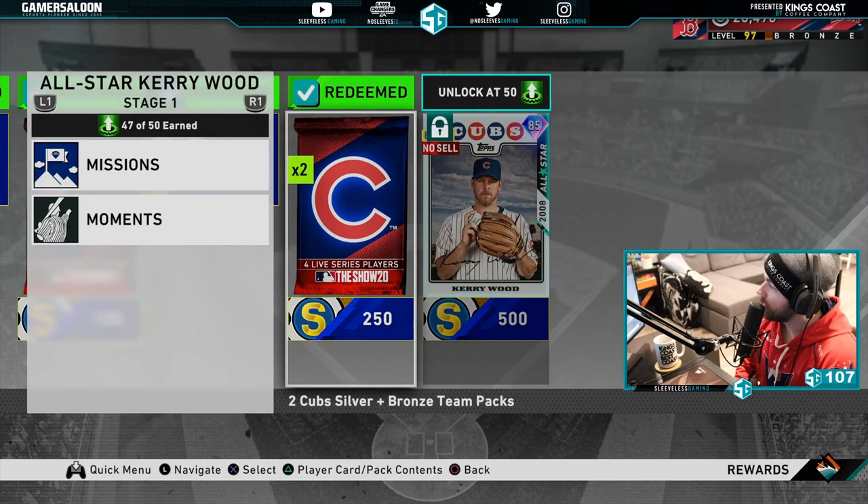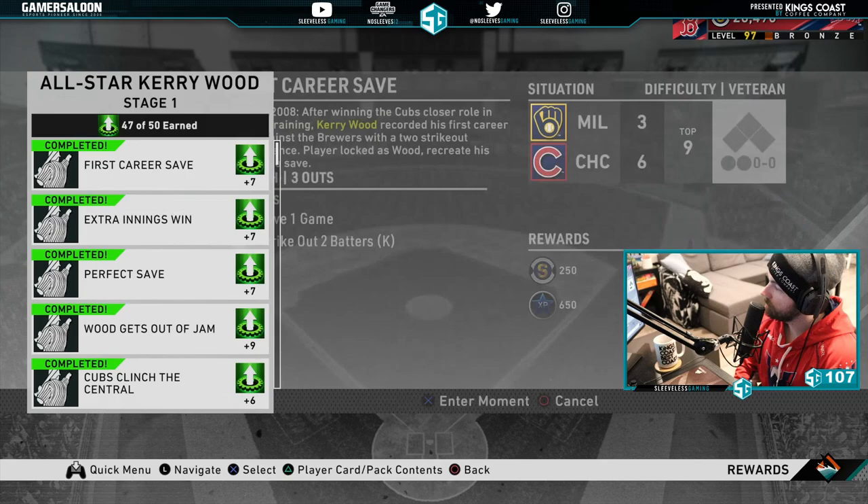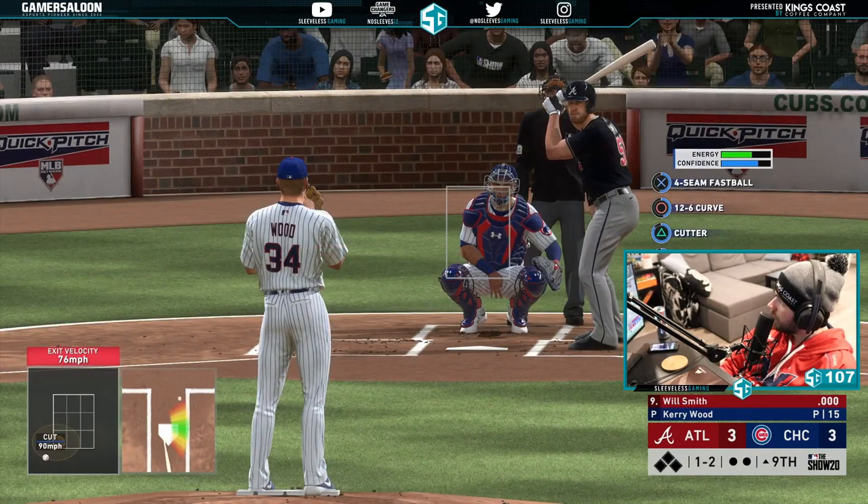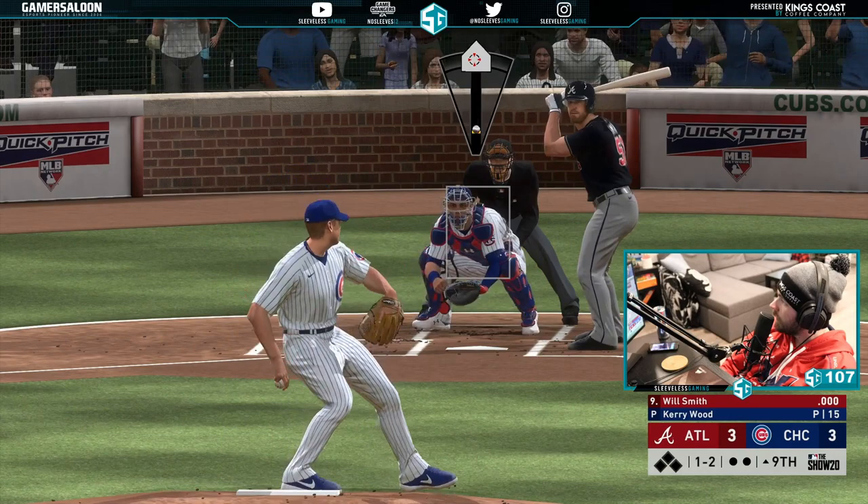These are all the things you're going to need to do while trying to unlock him. You can go to Moments right here and click each one. The only one that gave me quite a bit of trouble was the perfect save - you have to strike out three batters and can't walk or give up a hit. It is a little tough but it's not very difficult once you get it done.